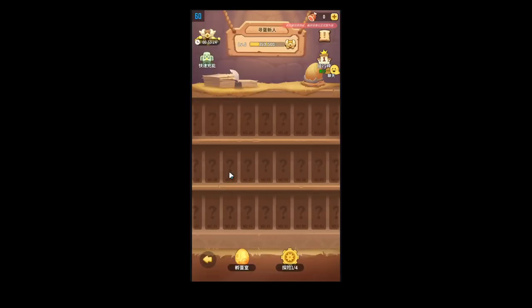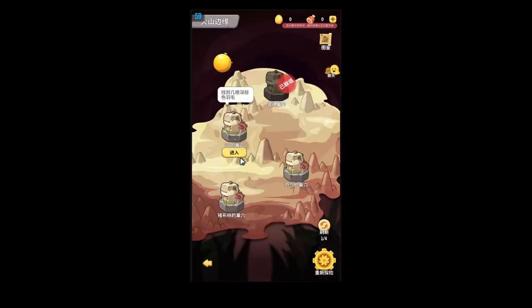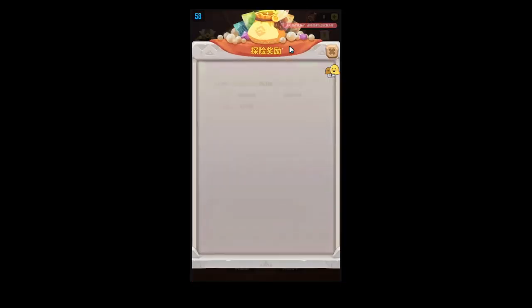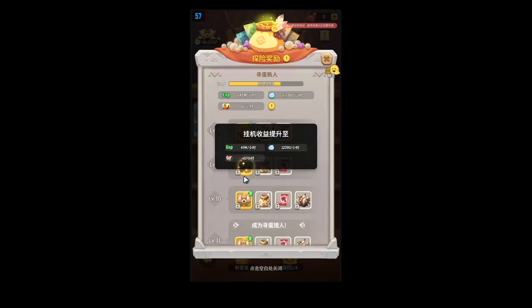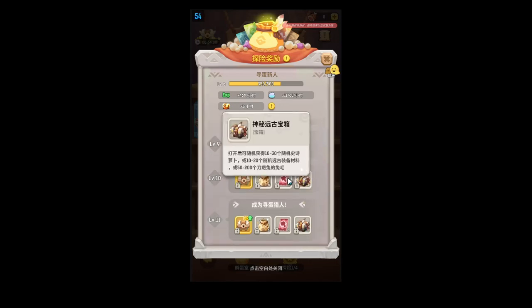This is basically the gist of the gameplay. Quick rundown: you explore, take the egg, open the egg, and it gives you XP and you level up. Now let me explain the level rewards. Each chest here is just increasing your AFK rewards — that's all these chests are: increase your XP, your shells, etc. And then these chests are actually really good — they have like radishes, the ancient gear equipment. So these chests are pretty good.